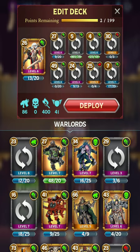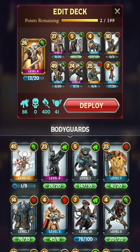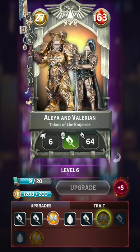In the past I was running Celestine — I actually have Celestine at level 5, so she's pretty strong, but at 45 points she's just a little bit too expensive to really be worth using. I think there are better options.